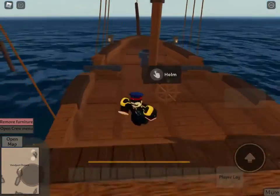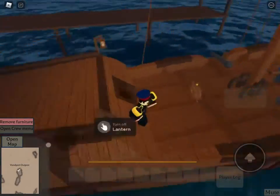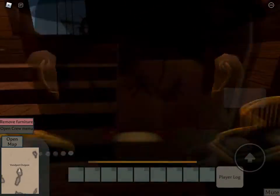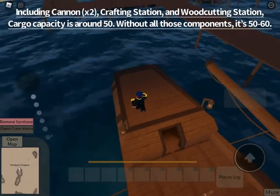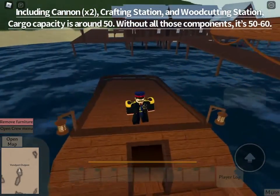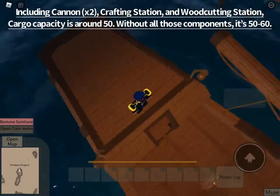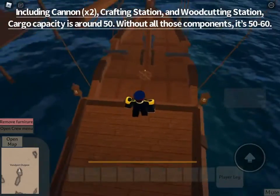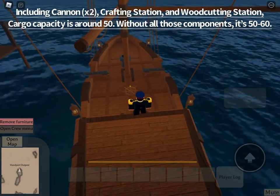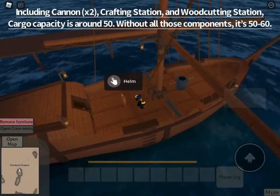Next up is the cargo capacity. With all these things — the cannons, the crafting station, and the wood cutting station — you can hold around 50 cargo, give or take. I could hold 51 if you completely fill up the entire ship: this area, that area, mid deck and below deck. If you remove the cannons and the crafting table and wood cutting bench — which I do not recommend — you could fit around 50 to 60. It depends on how you do.